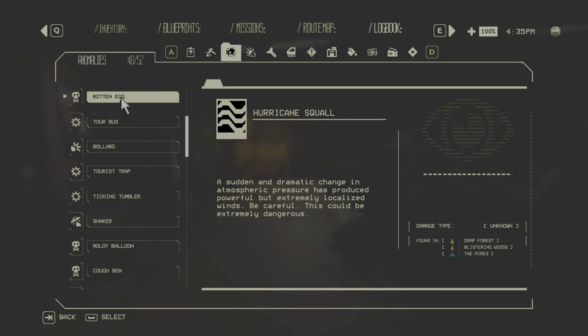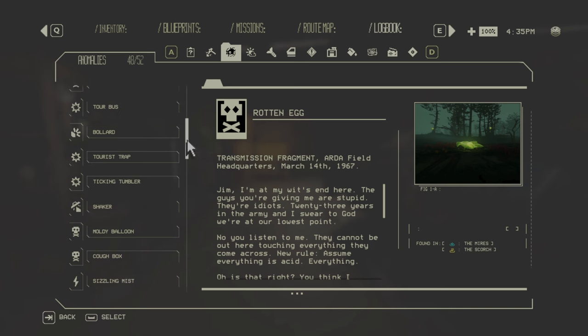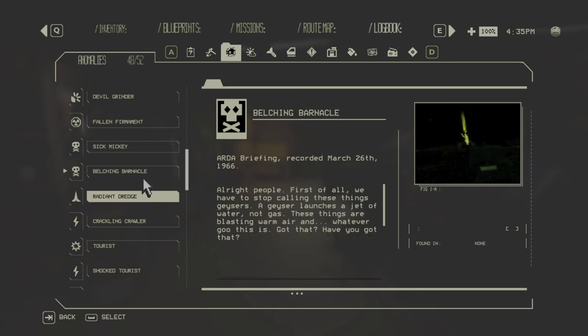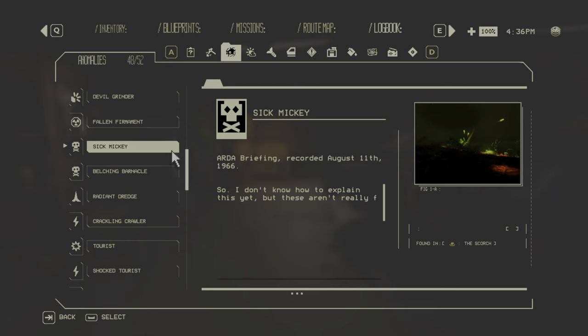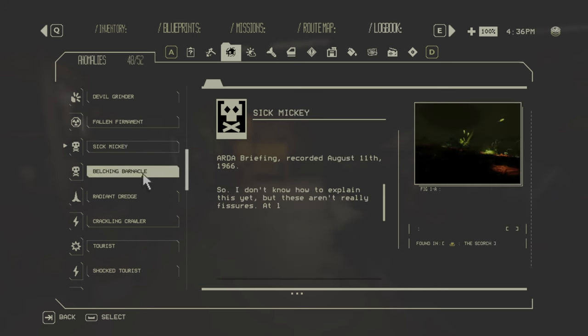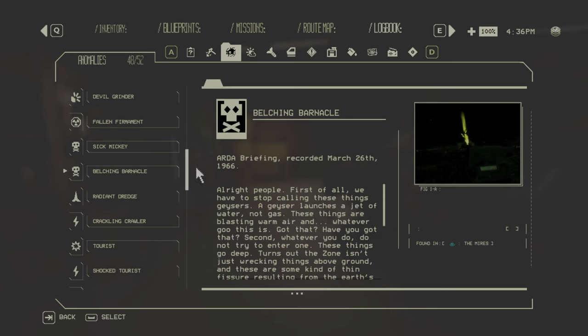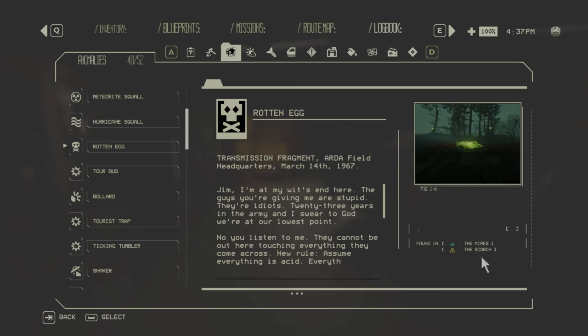Next is the Rotten Egg — actually a product found in the Mires and the Scorch. It comes from two anomalies: the Belching Barnacle, found in the Mires, and Sick Mickey, found in the Scorch. Both spit out rotten eggs in their respective areas and deal acid damage. If you hit the rotten eggs with your car you will receive acid damage.